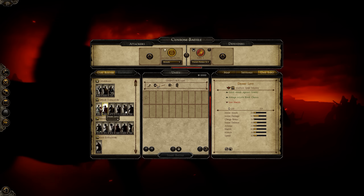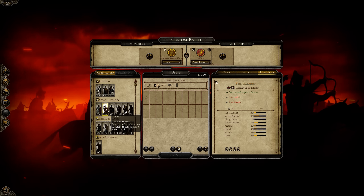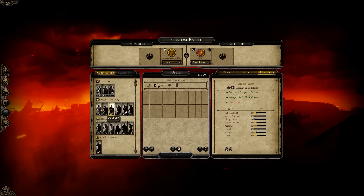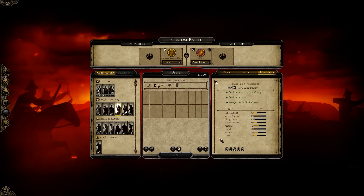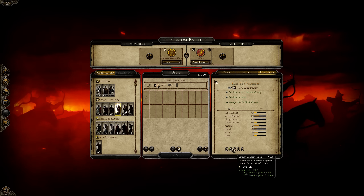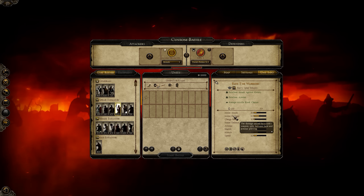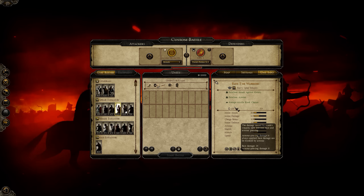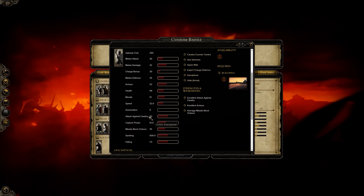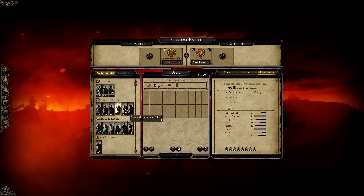For spear infantry we have Desert Levy — standard spearmen. Tor Warriors — your standard spearmen, a bit low on health and armor. Desert Spears — now we get a unit with nice armor. Expert charge defense on all of these units. And here we have an interesting unit: Cavalry Counter Tactics, Mutilation, plus 400% attack against cavalry and plus 900% attack against elephants. That's a significant bonus. They could potentially destroy some cavalry if they survive the charge, and the encyclopedia shows these guys have 30 attack against cavalry.